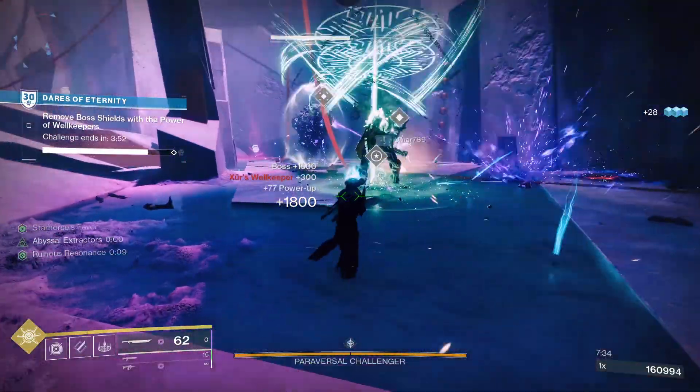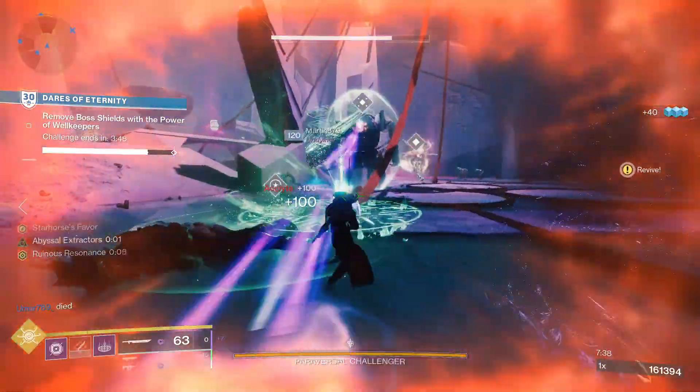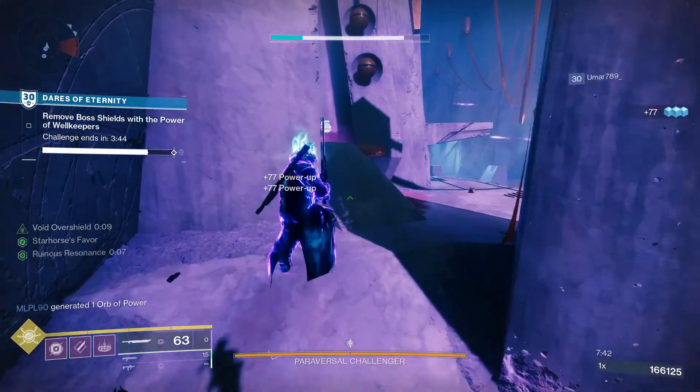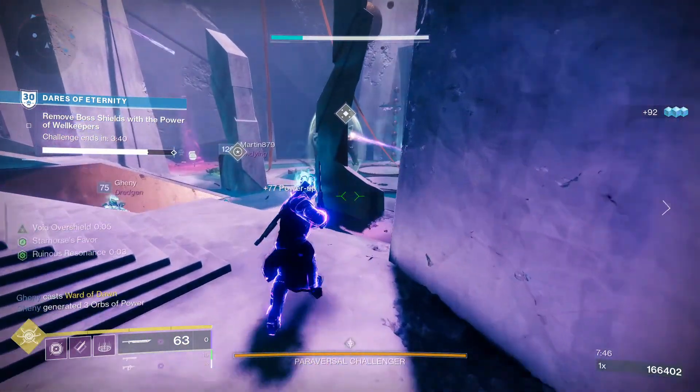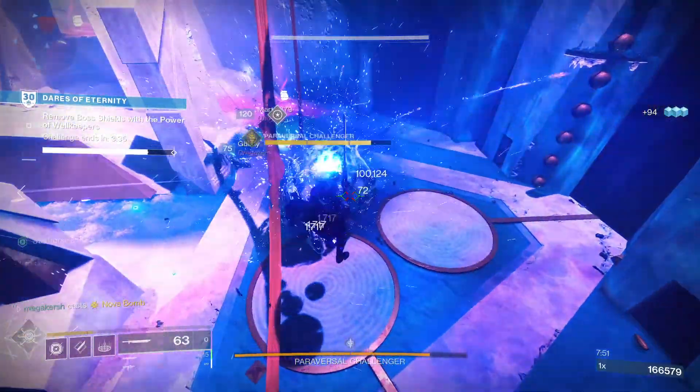Let's have a look at the Razor's Edge God Roll guide. For PvE, Relentless Strikes and Chain Reaction would be a great roll. Relentless Strikes means landing three light attacks grants sword ammo, and Chain Reaction means final blows create elemental damage explosions. Given this is a Void weapon, it's going to be very potent in Season of the Risen.